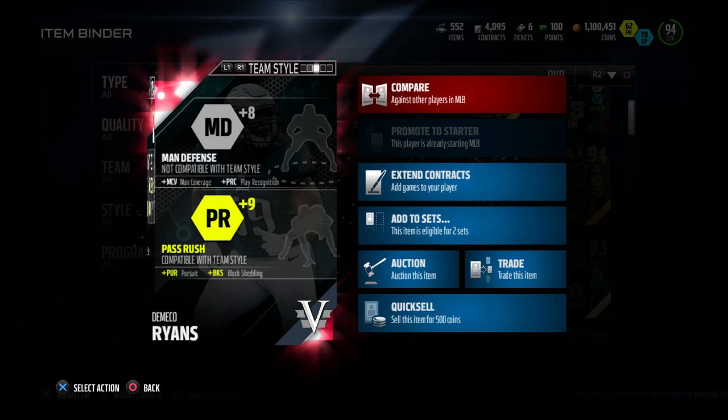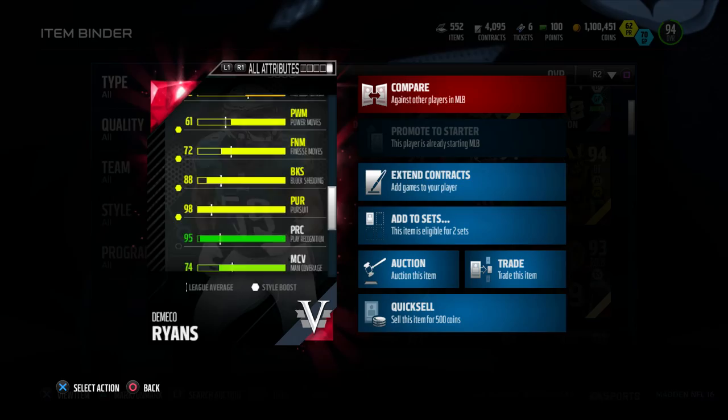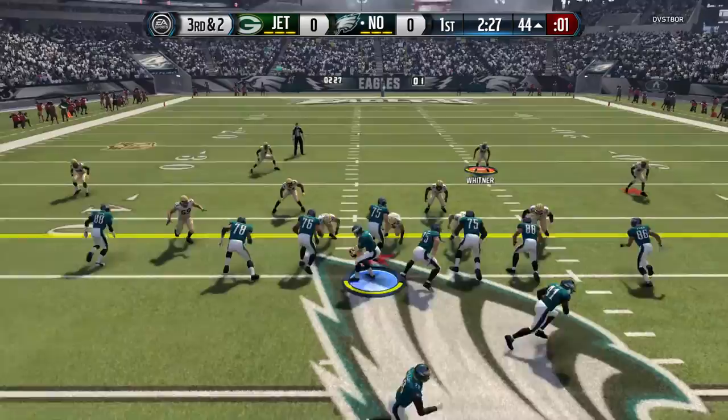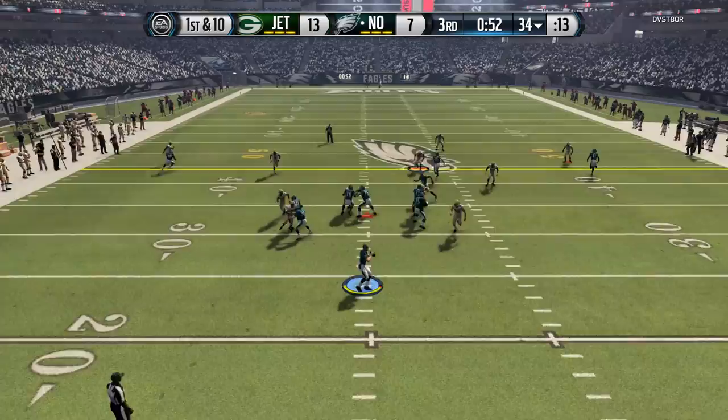Seasoned Veteran D'Amico Ryans — let's check out the attributes. Some attributes that stand out to me: this guy has 98 pursuit, 95 play recognition, and 96 tackle. I already had this player view ready to go because I love 90-plus speed middle linebackers. This guy goes for 110,000 coins on PlayStation 4 and 89,000 on Xbox One.